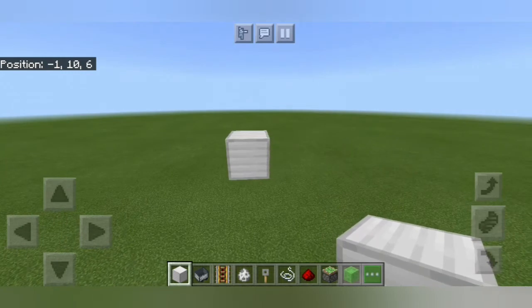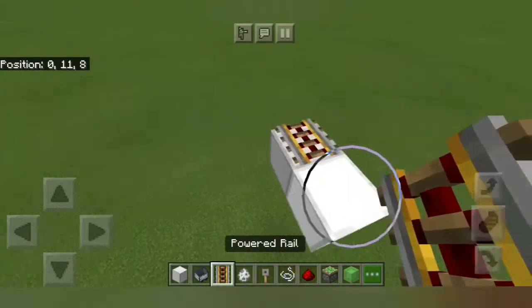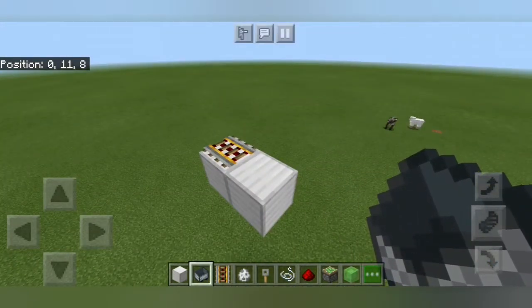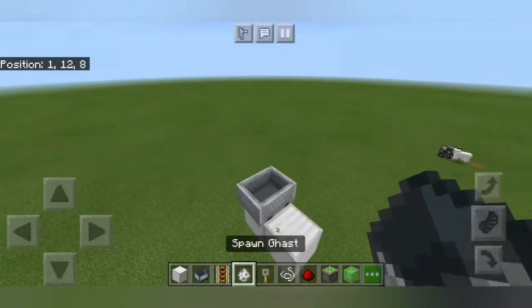That probably won't be an issue in survival mode if you make sure to encase this thing in something. But given that I'm working in a super flat world, slimes are a big issue and I'm having to deal with them. After we place our block, we're going to place a second block on the side, then a minecart rail right there. It can be any kind of minecart rail — I just chose powered rails because they're going to be necessary later in the build.